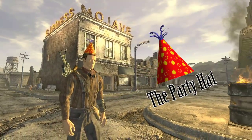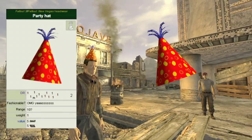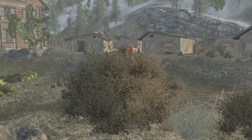With the accuracy and range of a sniper, this hat is able to make any person a tank in combat. Also, with its unique red and yellow polka dot design, the hat allows you to blend in with almost any environment.